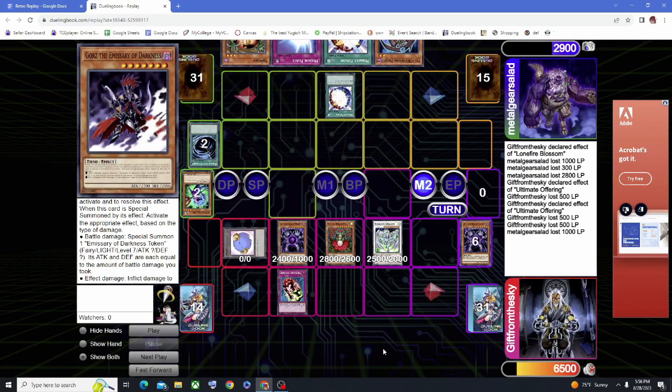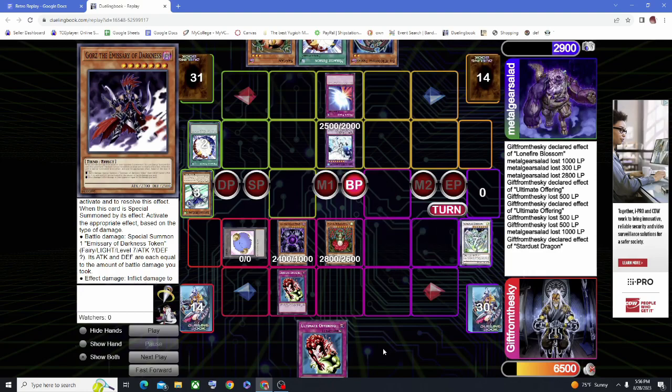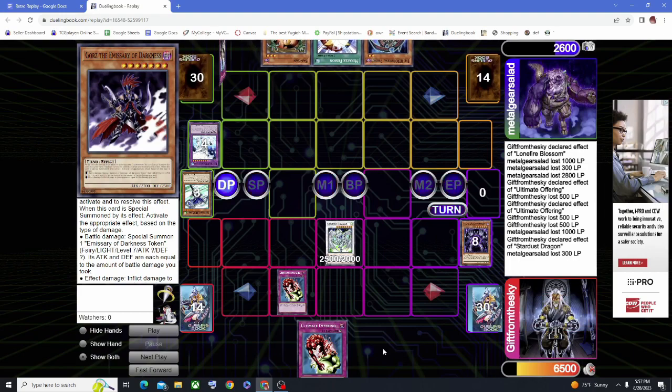He has a Mirror Force in hand. He normal summons Gilman, banishes Stratos from the Graveyard, and makes Absolute Zero. This way, if I attack with Titanial — which I'm confident will go through because of Stardust — he can use Absolute Zero to destroy the rest of the board. Stardust can only negate one thing, so Stardust negates the Mirror Force, and then Titanial and Caius get destroyed and I lose my whole board. He's up on card advantage even with Stardust coming back. He has Prodigy in hand, so I'm praying he doesn't have Caius.